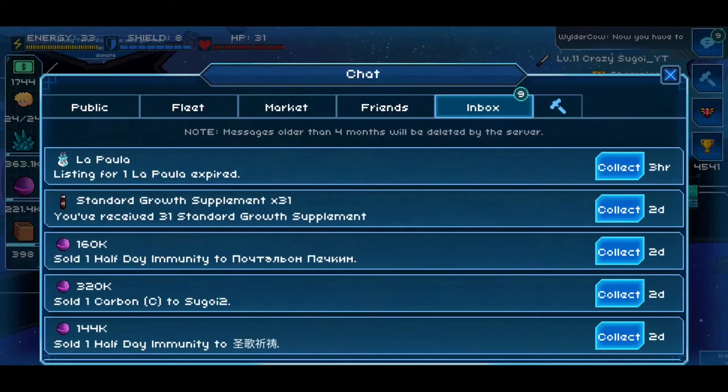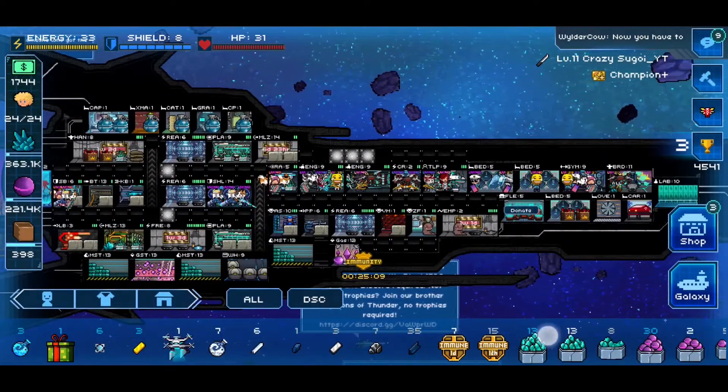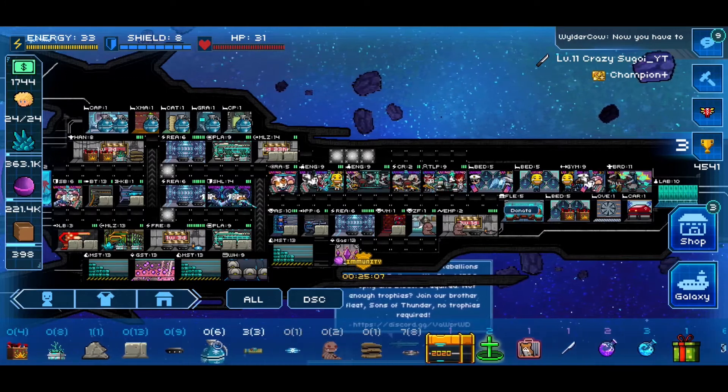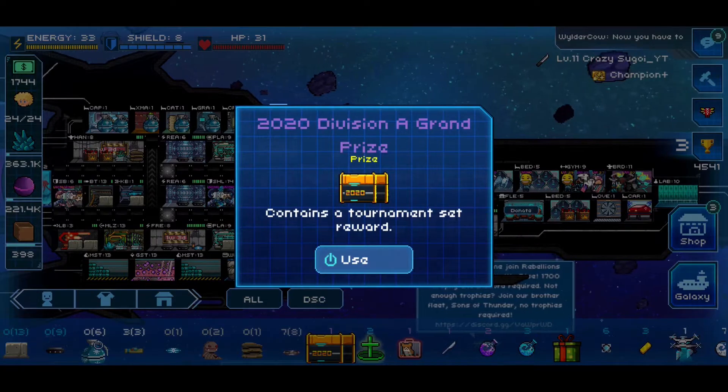Going back to my inventory — let me see if I can find it. There it is, big, bright, and gold! Wish me luck — let's see what we get.